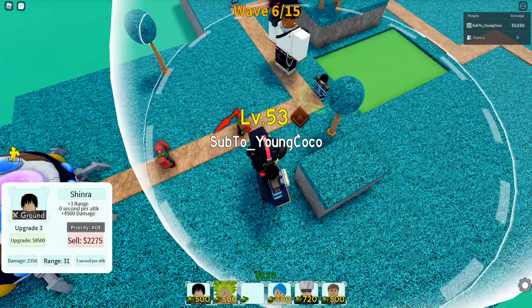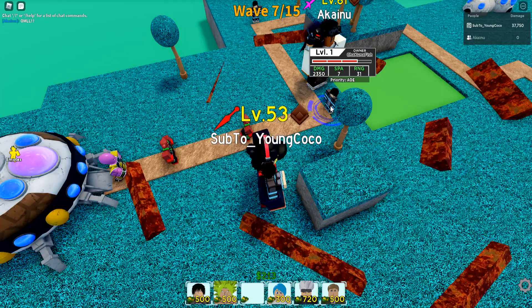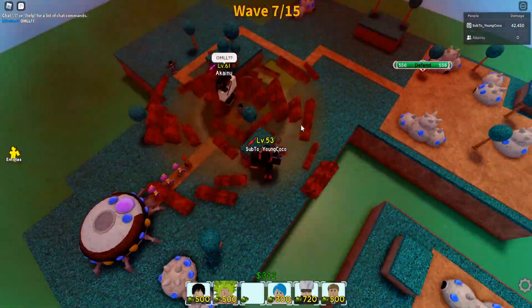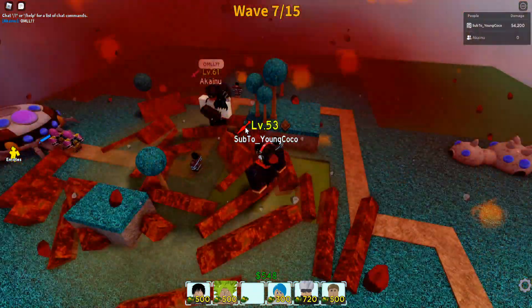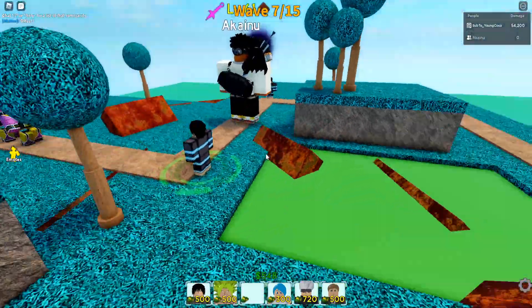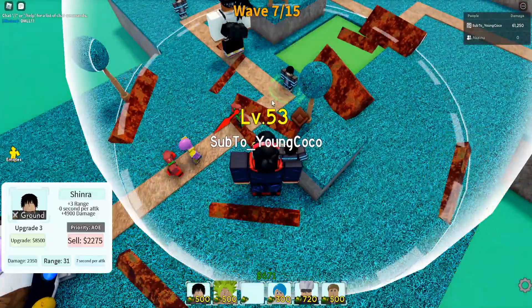Alright, next upgrade we got Fire Punch! Let's see what Shinra does — he jumps up in the air, yo he does Corona Sign! He does 2350 damage, seconds per attack is seven, and range is still the same at 31. Corona Sign is what he does in the anime if you guys don't know — that's really really cool. He just jumps down and bows, yo that is sick! Let's see it from a first person perspective — wow, that is awesome. I'm really liking the Shinra and his damage is really really good.